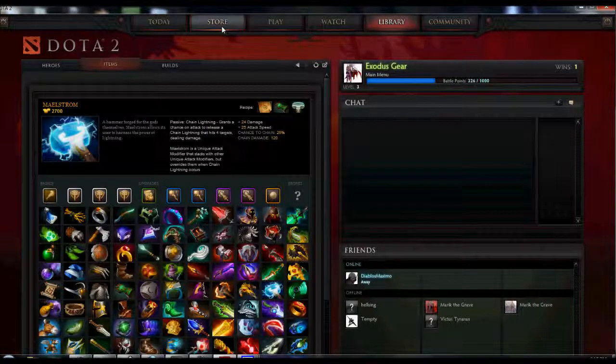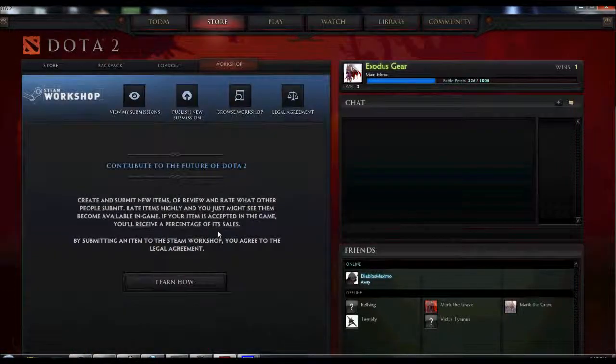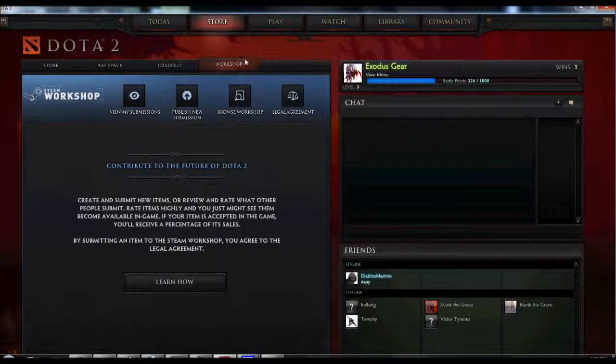Let's go ahead and take a look at the store real quick. I wanted to start off with this neat little feature — the Steam Workshop. Basically, if you're a graphics designer and you're fairly decent at it, you can build your own armor pieces or weapons and actually submit them on the Steam Workshop and sell them for Steam credits, which is kind of nice. It lets you buy other items from other people or other games. I would recommend looking more in-depth yourself on this, as I'm not going to get too into it — I just thought it was a really neat idea.